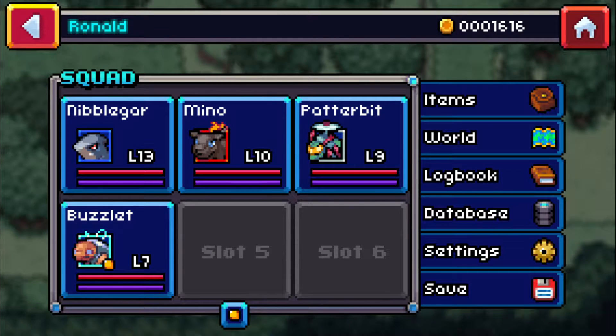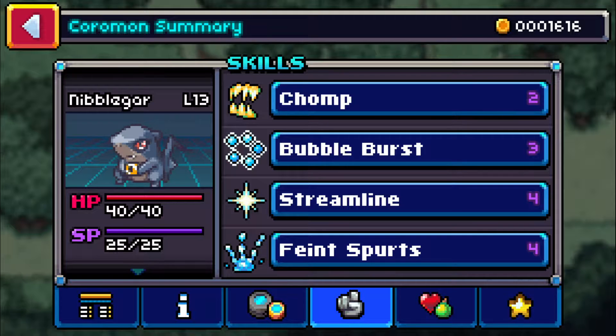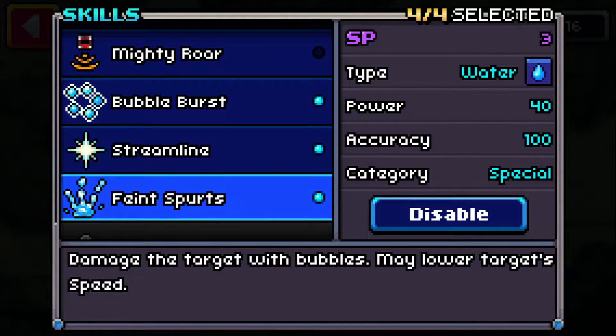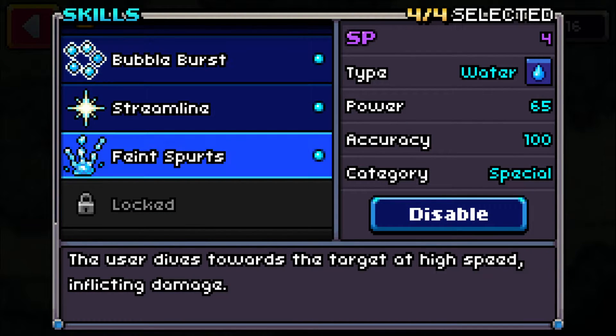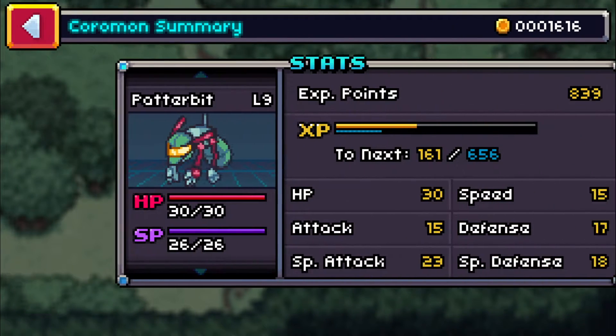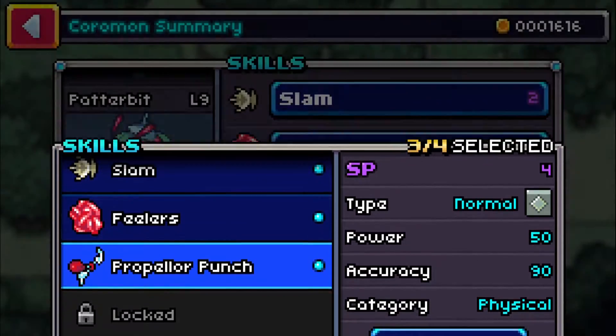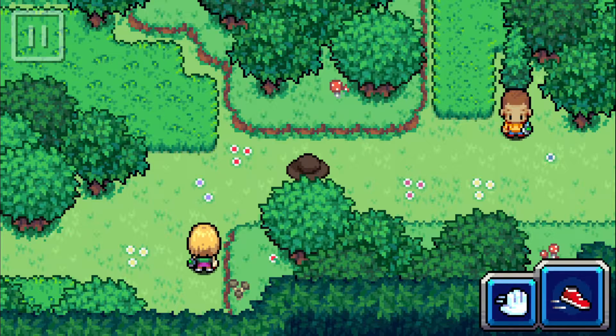I did a little bit of grinding off screen, not too much because I don't want to be overpowered. Nibblegar was able to learn a new move called Faint Spurts - it's basically a stronger Bubble Burst that can lower the target's speed, base 65 power, not bad. Powder Bit also got a new move called Propeller Punch - a punching move with a 25% chance to knock down the target, which I think means flinching. That's actually pretty good.